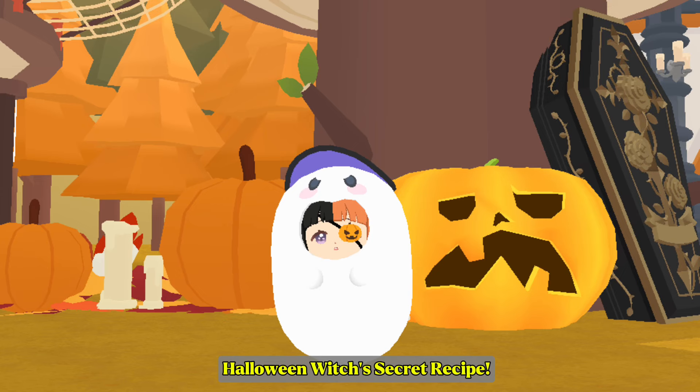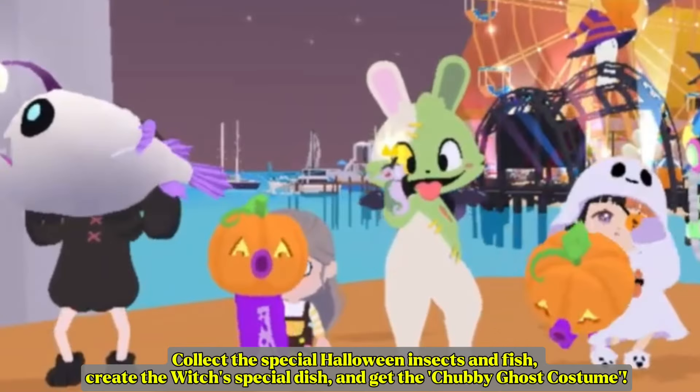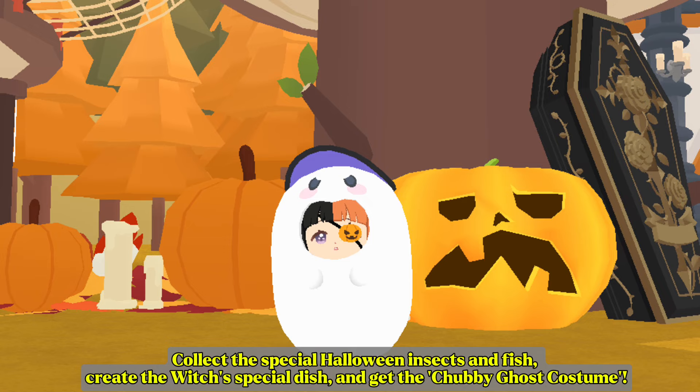Halloween Witch's Secret Recipe. Twelve kinds of spooky but cute insects and three kinds of fish are appearing. Collect the special Halloween insects and fish, create the witch's special dish, and get the chubby ghost costume.